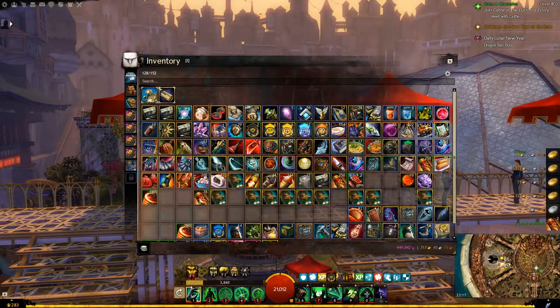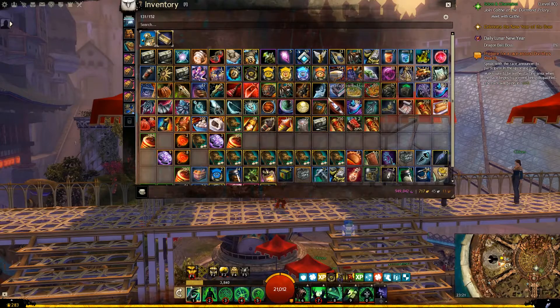Obviously the more magic find you have when opening these the better, and if you have lower magic find I'd just sell them straight away.